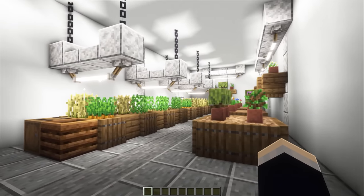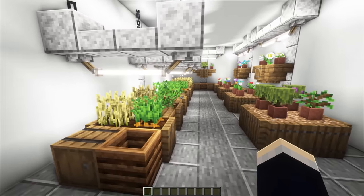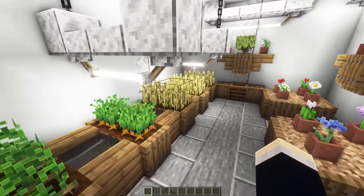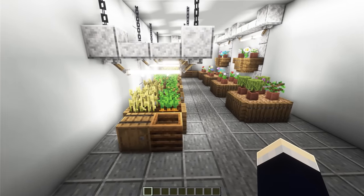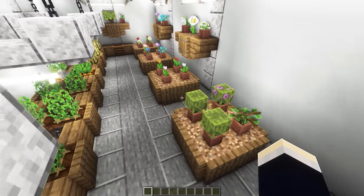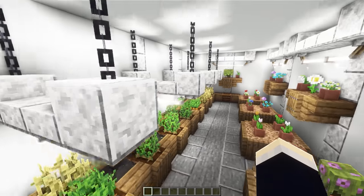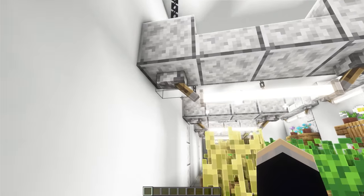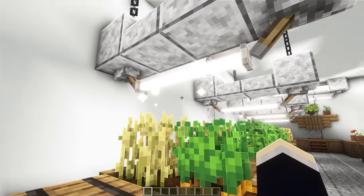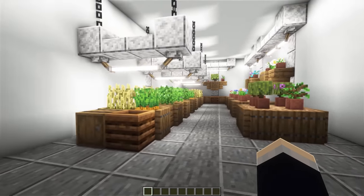For the next farm design, we have an indoor or hydroponic farm design. This is a really nice look if you want to do something on the inside instead of an exterior farm, though it's not very efficient with only two crops in each section. This is mainly meant to be purely aesthetic. On the right, we have big tables full of pot plants, plus pot plants and azaleas on shelves. My favourite thing is the light design — two levers pointing towards each other with end rods in between that look just like a fluorescent light.